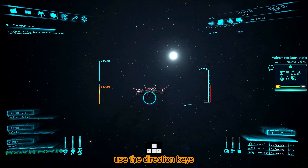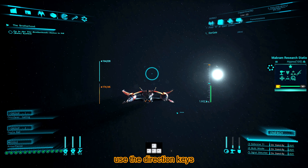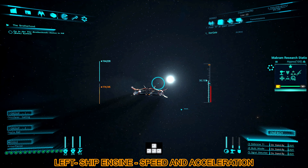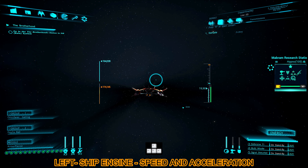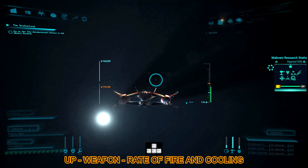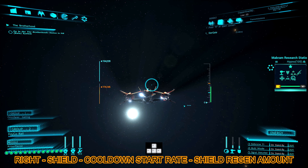Hello everyone, my name is Fan and welcome to Ultimate Grid. Very important for your ship is power management. This gives you the ability to fly faster, shoot longer with a fast rate of fire, and also can make your shield work faster so you survive longer.